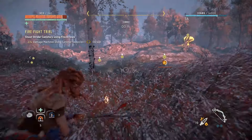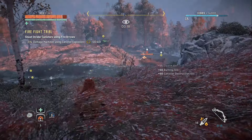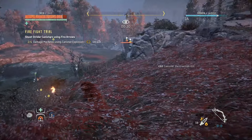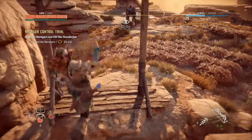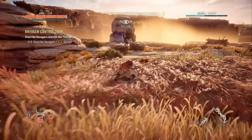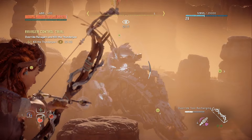Another type of optional area were the hunting trials. Here, you're given a specific task in relation to taking out machines within a given time limit. Some of them are quite easy, but others will really test your skills — like one where I have to override two Ravager machines and use them to help me take out a Thunderjaw, which is basically a mechanical T-Rex, in under three minutes.